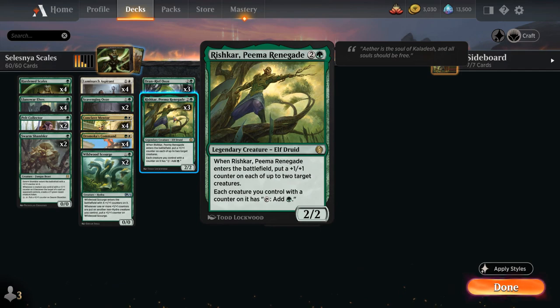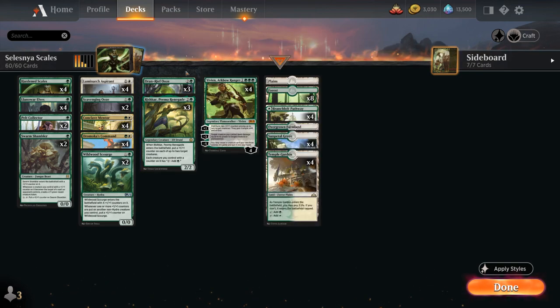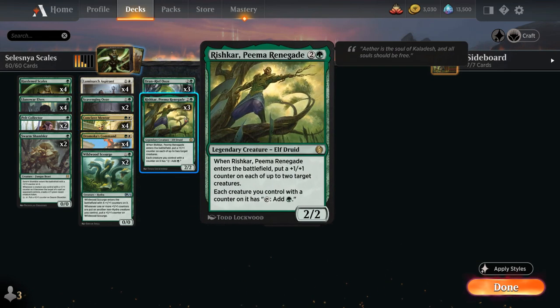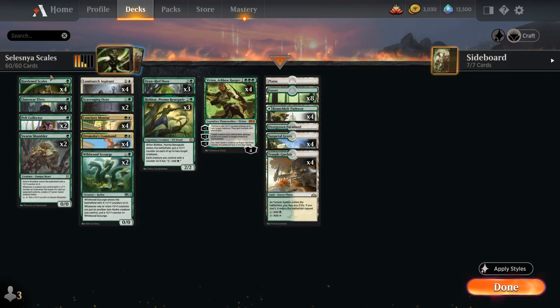Rishkar, Peema Renegade is a 2/2 legendary Elf Druid that when it enters puts a plus-one counter on each of up to two target creatures, and each creature we control with a counter on it has the ability to tap to add green mana. That's another way to increase our mana to potentially cast Vivien or activate Scavenging Ooze, and upon entering the battlefield adding two counters can translate into a lot of extra damage with a Mentor or Hardened Scales in play.